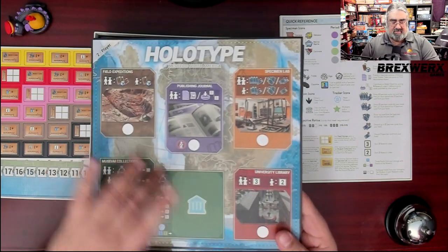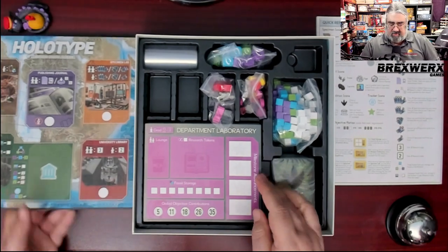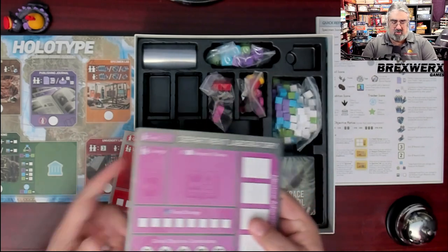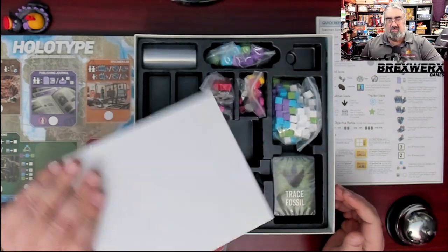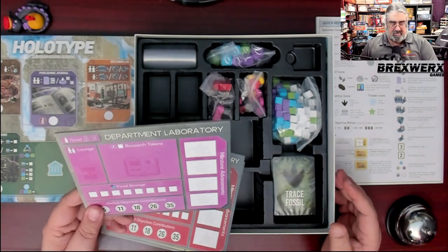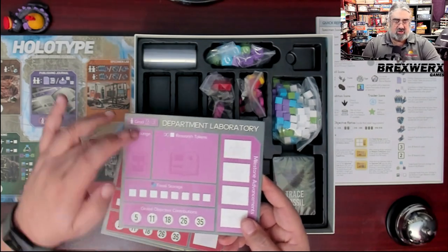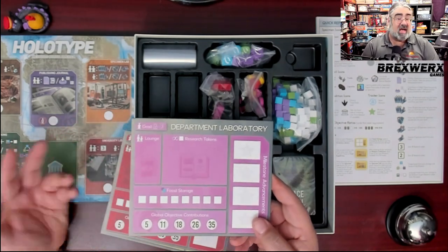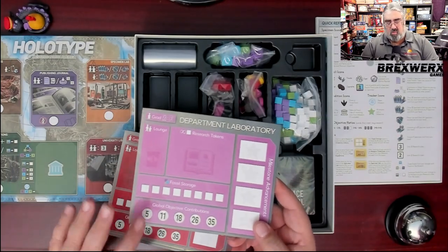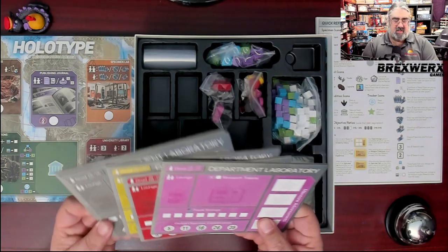I like the look of the board — it's nice, clear, and concise, showing the various goods and the different types of fossils and their values. Then we have the player boards, and I really like the thickness of the cardboard. It may not be the prettiest game, but it's very functional. Your player board is where you unlock things, keep your research tokens and workers, track your lounge, how many fossils you can hold, and there's a whole section for global objectives.